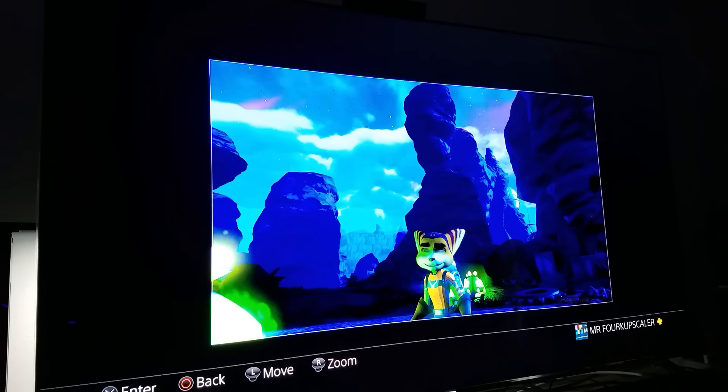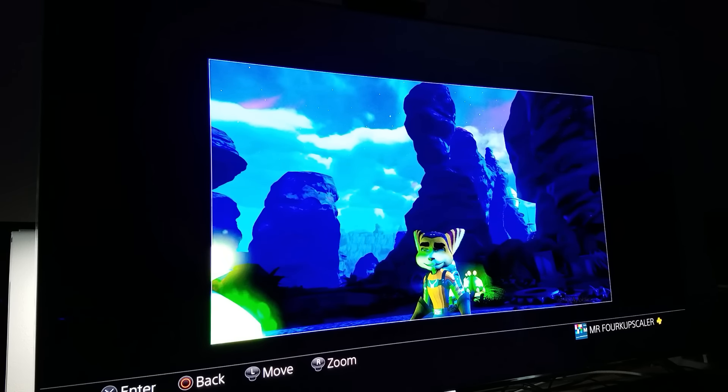These are the screenshots that I took from Ratchet & Clank while I was playing it in my previous video. What I want to do here is zoom in and point out certain things. Obviously you guys cannot see HDR through the camera — we all understand that. You can't even see 4K through the camera. This is something you gotta see in person with your own eyes, with a really good wide color gamut 4K TV.